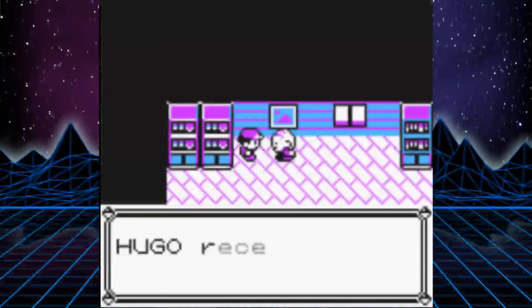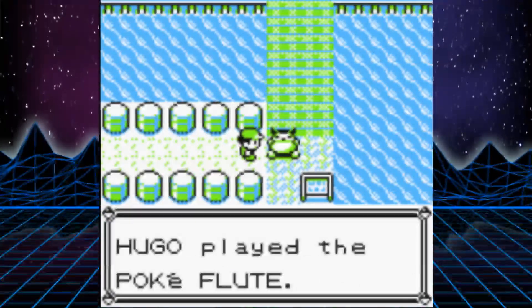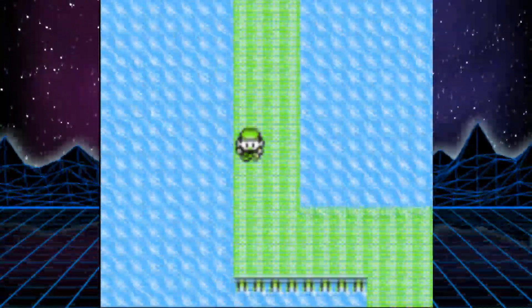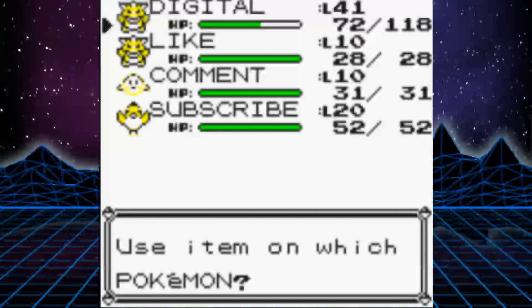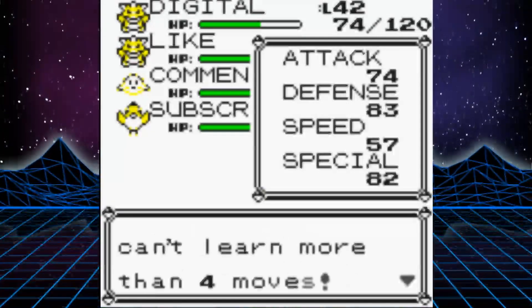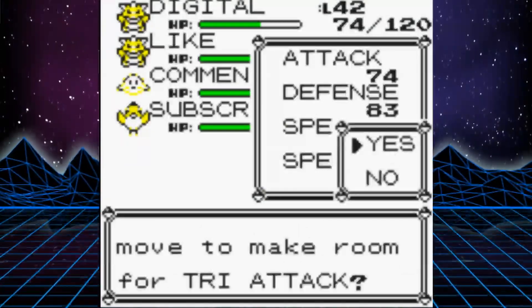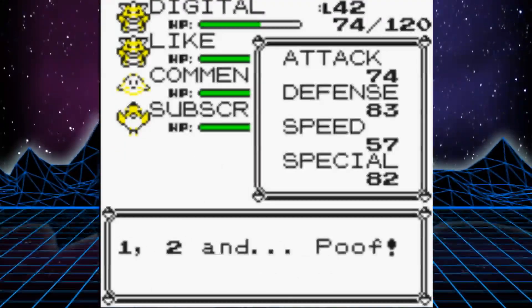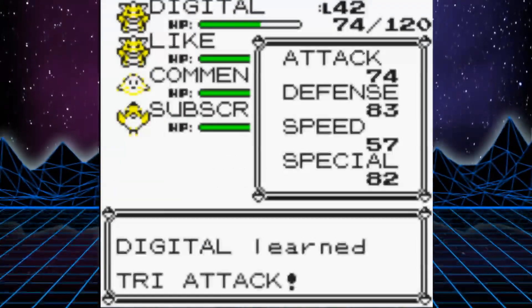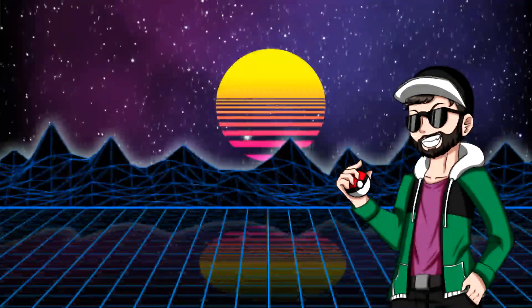We rescue Mr. Fuji, get the Pokemon Flute, wake up a Snorlax, beat him for good measure, and then make our way down south to Fuchsia City. Also, by the way, Porygon leveled up thanks to a Rare Candy I got in the Pokemon Tower, and learned Tri-Attack. This move is the best move of the run. Downside is it only has 10 PP. I would personally recommend teaching this move over either Sharpen or Recover if you want more Power Points for later in the game. I didn't do that, because I don't have the power of hindsight like I do now. Past me is an idiot.